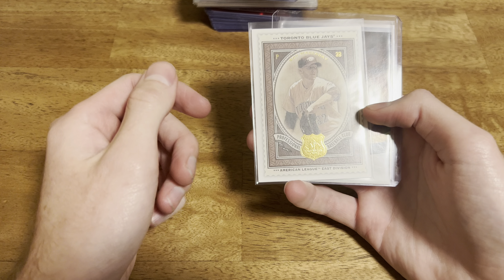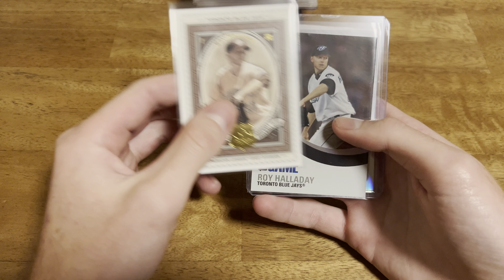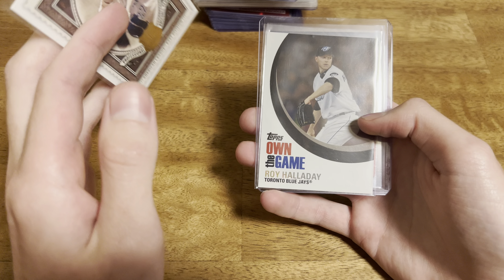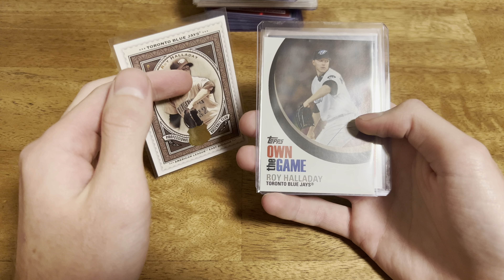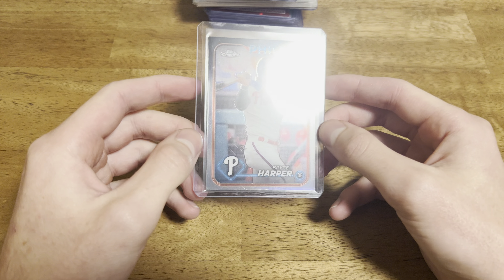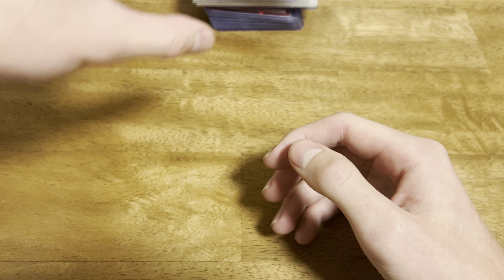For my Roy Halladay PC, I don't think I have the SP Legendary Cuts card, so I just picked it up. And then I'm pretty sure I have the Own the Game one, but for the price of a quarter - really less than a quarter - couldn't pass up. And then just a nice Bryce Harper Topps Chrome Refractor. Can't go wrong with Chrome, especially if it's color.